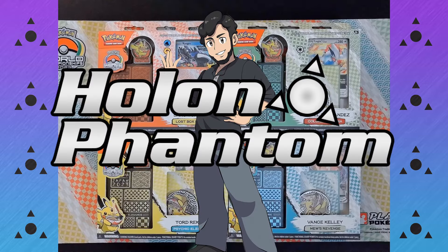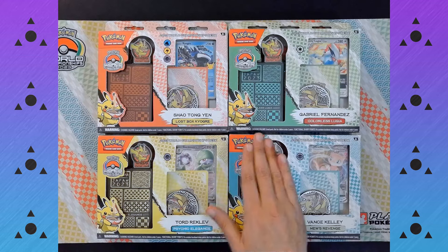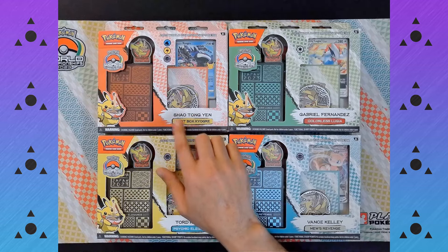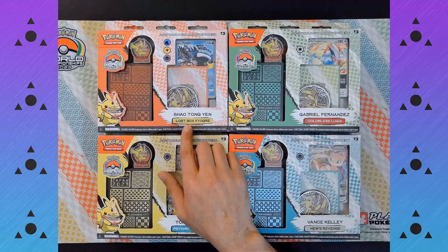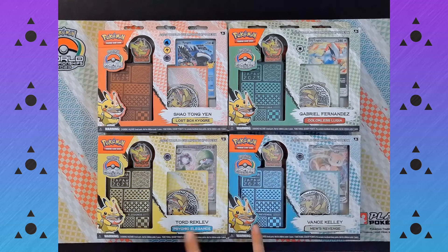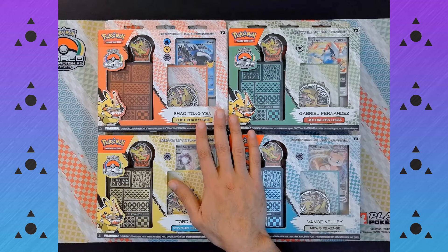Hello all, I am the Holland Phantom, and for today's video, we're going to be doing an unboxing video. I've got the four World Championship decks from 2023, Yokohama, Japan. We've got the Junior Division list from Xiao Tong Yen, the Lost Box Kyogre. The Senior Division list, the Lugia V-Star deck by Gabriel Fernandez. And the two Masters Division decks: the runner-up, Torred Recklives' Gardevoir EX, and the Masters Division champion, Mew VMAX by Vance Kelly. So we're going to be opening these up, taking a look at what's inside each box, and then at the end we're going to be doing a feature match between two of these decks.